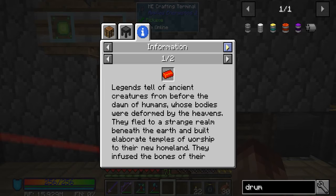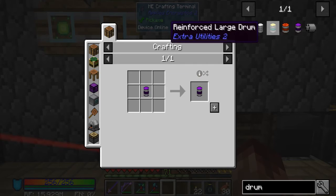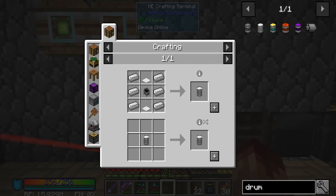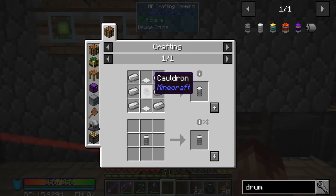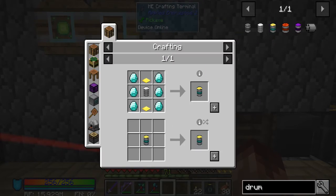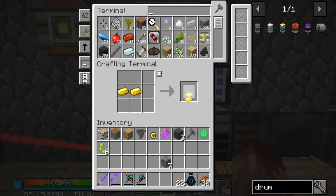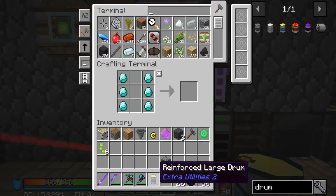Let's see what kind of drum we can make. I think the gold drum is probably going to be about the best we can get, so I'm going to make a coal drum. Two plates, drum, and then two new plates and one drum.